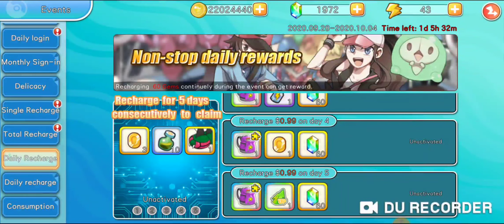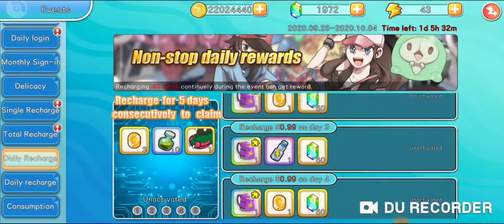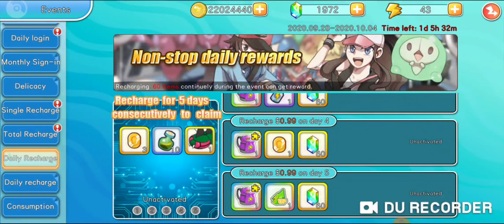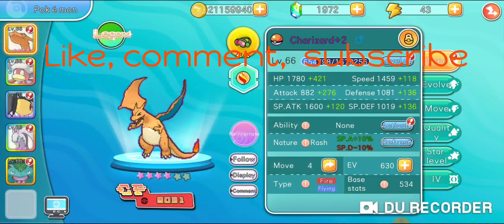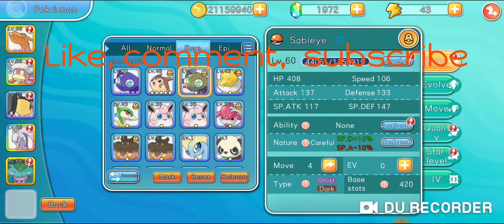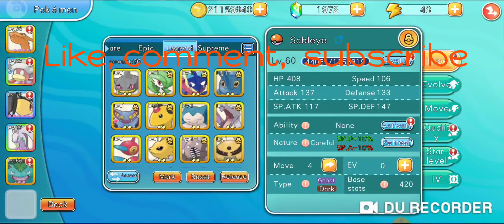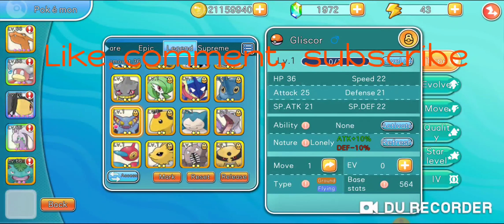This is one of the things that are pretty good. It's 99 cents each day, and then on the fifth day you get a reward. This one isn't the best right now, but sometimes there are really really good rewards in here, and that's how I got my shiny Sableye, which was only five dollars, and my shiny Gliscor as well.